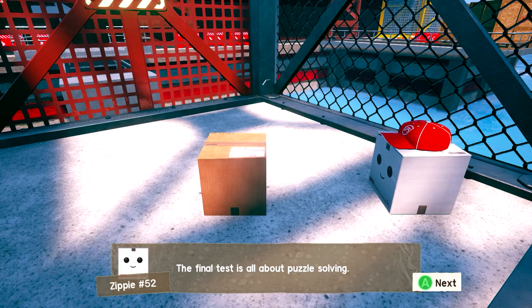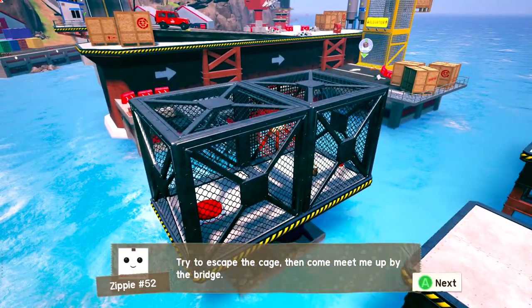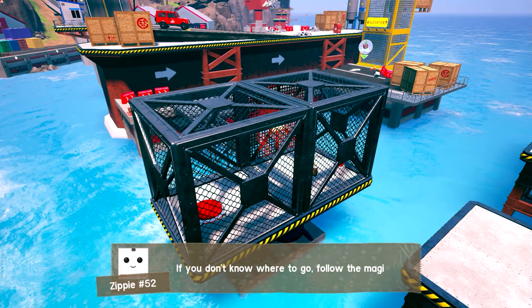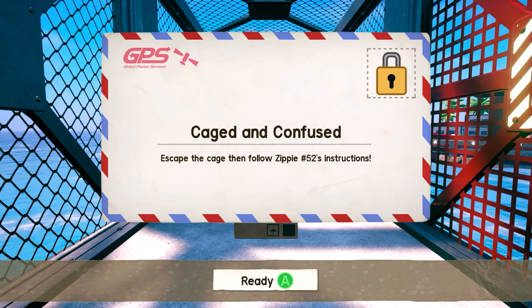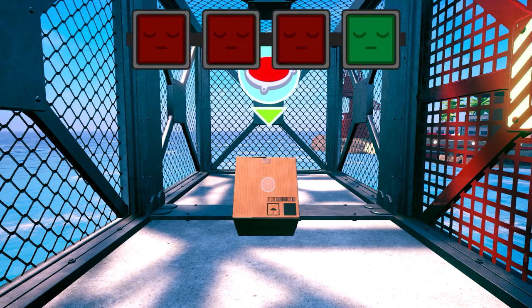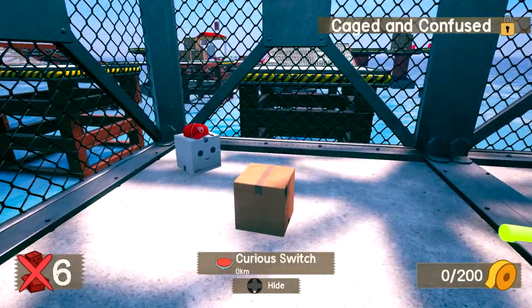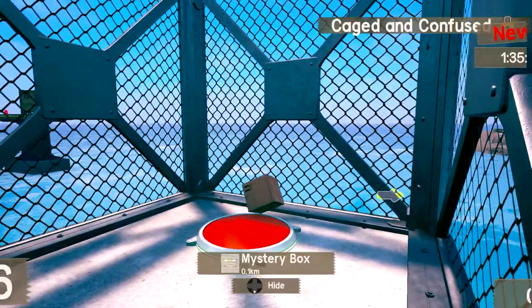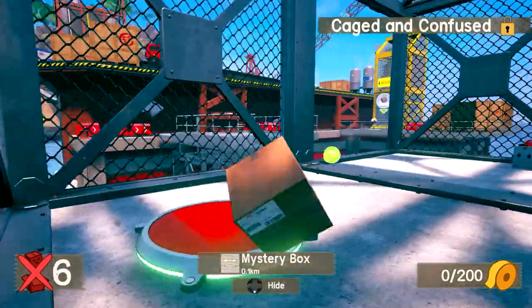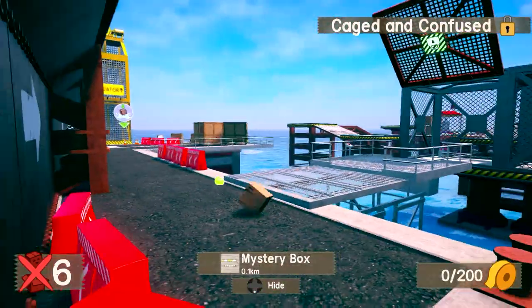The final test is all about puzzle solving. I've been instructed to lock you inside an unbreakable cage — then see if you can escape. Escape the cage, then come meet me. So there's a button up there and something bouncing behind me. So if I get off it though... Seriously? That was the puzzle? What's the point of teaching me that?